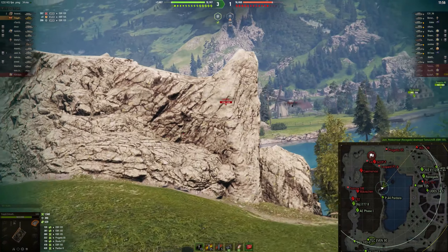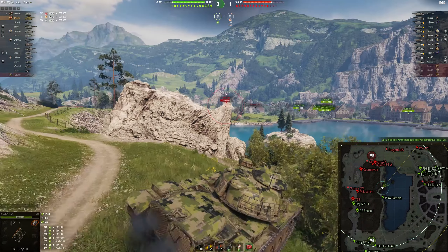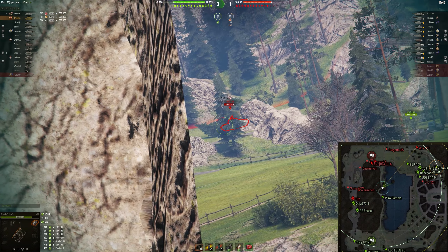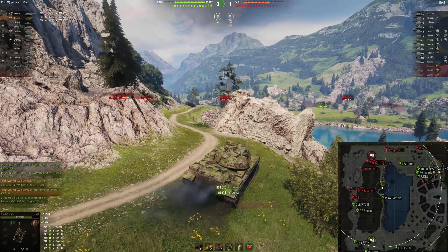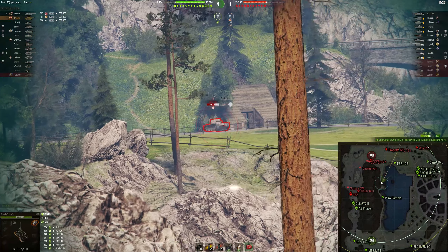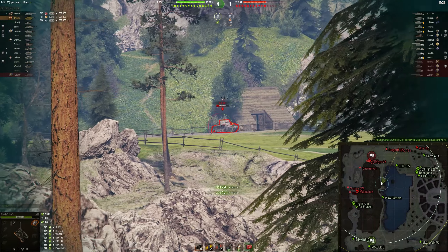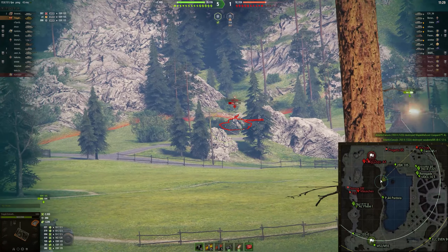In an average game I can make up about 1,000 assistance — whether it's tracking or spotting — and that really takes a lot of weight off of trying to do 4,000 damage per game. For me, in a lot of tanks, 4k DPG is pretty tough. I know my limitations and I try to play into the strengths I do have. There are plenty of players like Zero or Skill who can do it consistently, but I'm not at that level, and I own that.